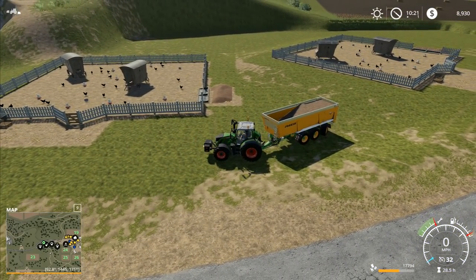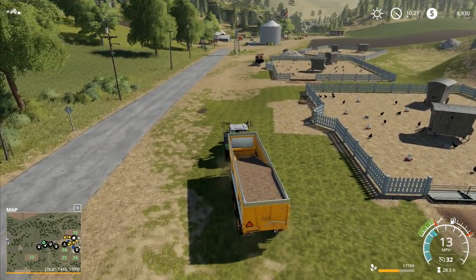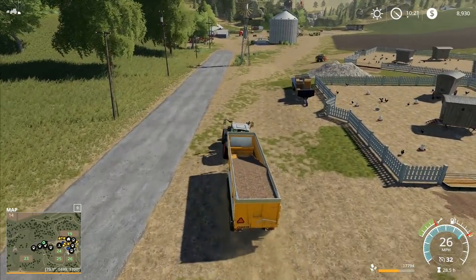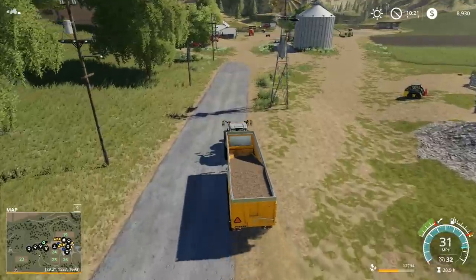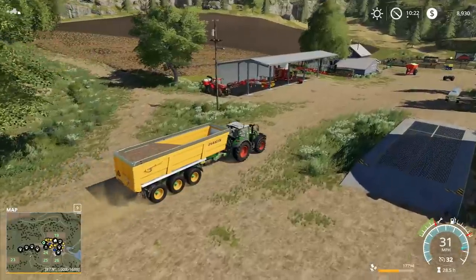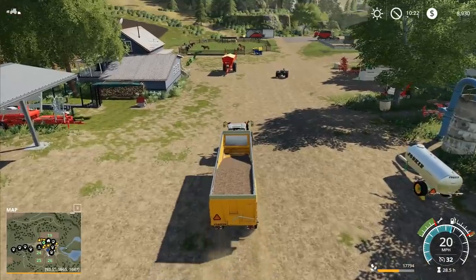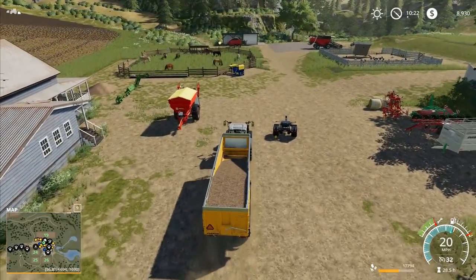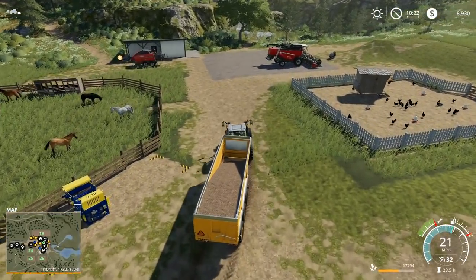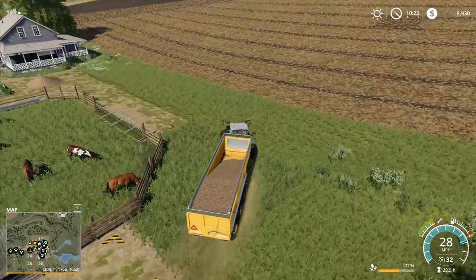So I've either got to get another trailer or I've got to go and empty this one out somewhere. I might just go and add this to the heap that we've got down the bottom, because I need to bring some grain up here for the chickens. If we're getting more horses I'm going to need more oats. We did wheat up there so we'll plant oats on that field up there, which means I want to really get a move on and start doing the planting up there as soon as possible.